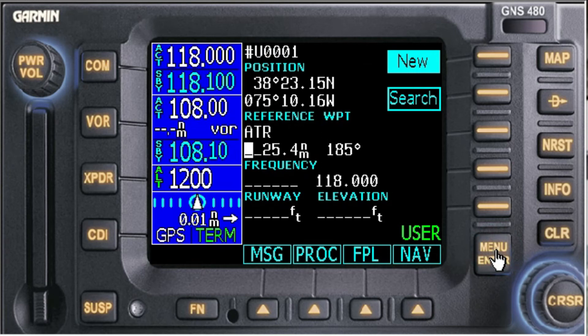Now we want 10 miles. There we go — 10 miles. Let's get rid of that point: four, three, two, one, zero. And we said on the 180 — that's pretty good — 180 radial. Okay, that's where we want this user point to be, so let's go Enter.